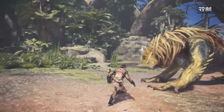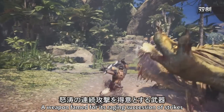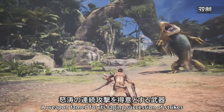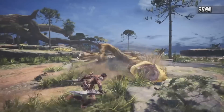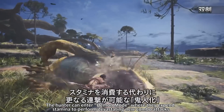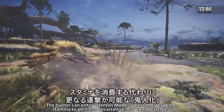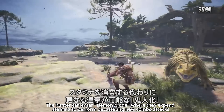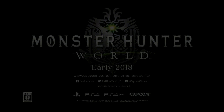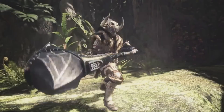Now we've got the dual blades. Pretty similar combo. I love the roll evasions too — they're looking really good in this game. Lots of forward dashing, which was in some of the styles in Monster Hunter Gen, so they've kept that. And I love that they've retained that particular spinning jumping attack. It's so good.